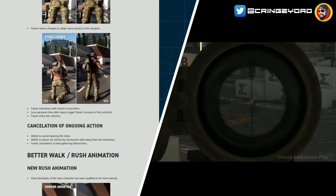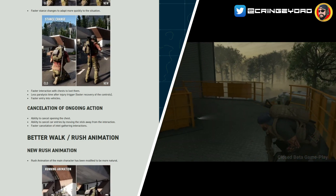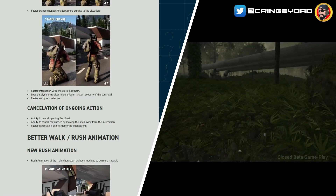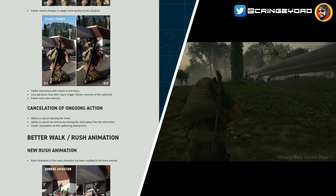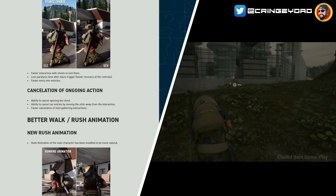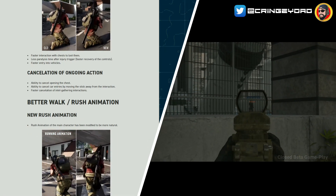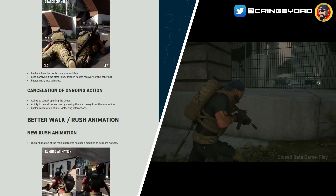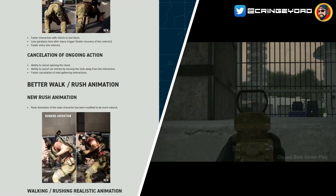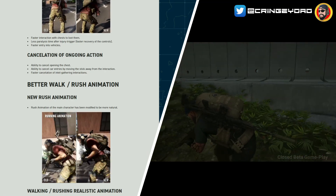Faster interaction with chests to loot them. Less paralysis time after your injury has been triggered — faster recovery of the controls — and faster entry into vehicles. I did find some weapons like the bazooka took a really long time to be able to move after using one. I got killed a few times by behemoths because of that. There's also cancellation of ongoing actions: ability to cancel opening a chest, cancel car entries by moving the stick away, and faster cancellation of intel gathering interactions — so rather than being stuck in an animation getting shot, you can cancel it.